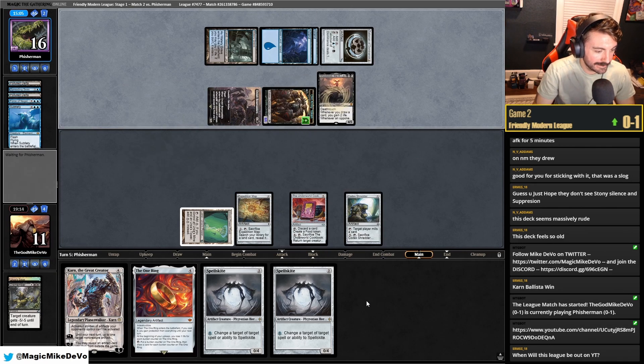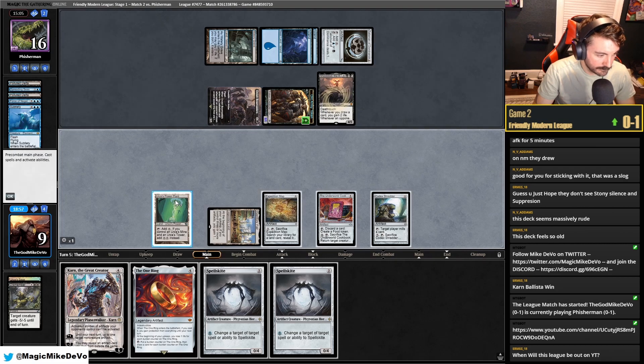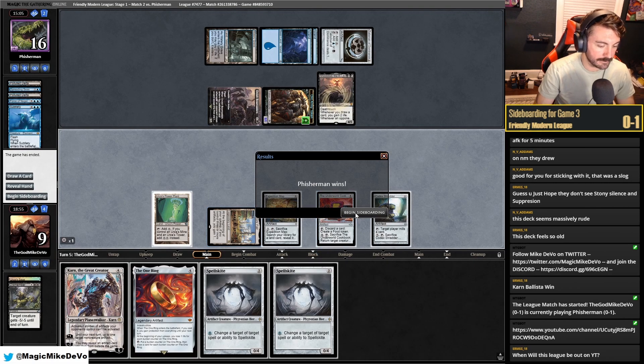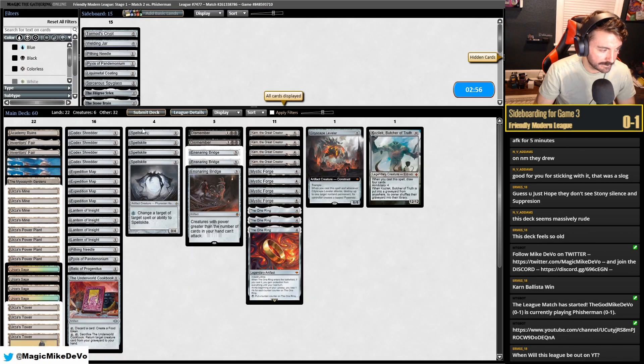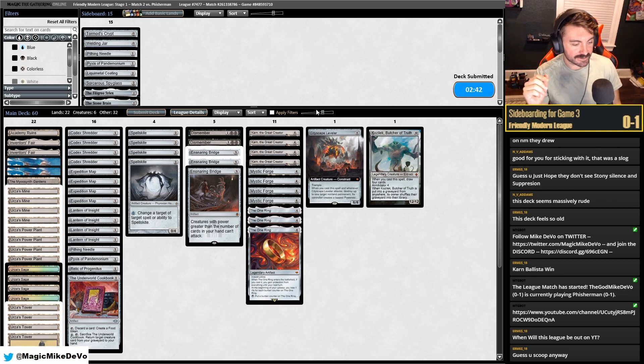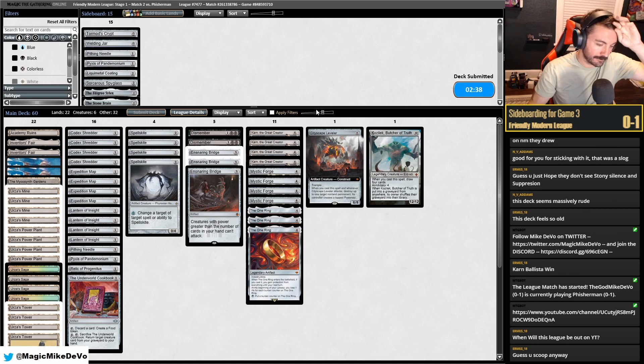If we don't draw a land here, I'll scoop. We could play Spellskite, then we don't guarantee the land drop. We messed that one up — let's try again. If we would have hit land drops we would have been obviously way better. It's just an easy scoop. That's like half of the skill of playing Magic — knowing when to quit. Unlike our round one opponent.